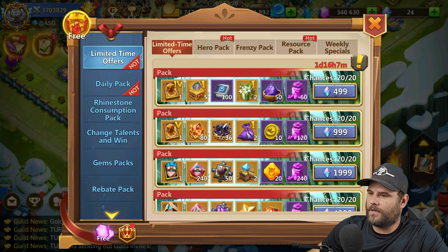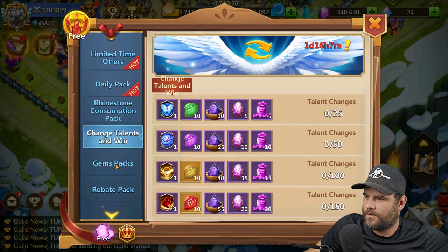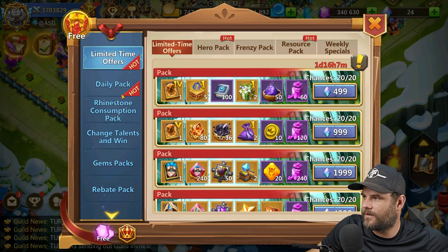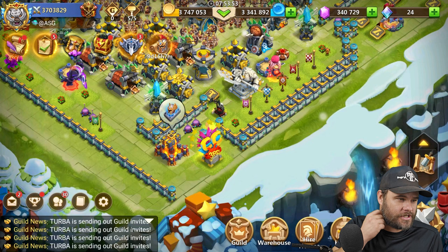There's a red dot reminder for free rewards. I've got a red dot right there — I keep forgetting about this monthly pack that I can claim as a diamond member. Let me go ahead and claim this. Done. There's no other free rewards right now. We've got changed talents. There's a gift reminder pop-up — I see there's a red dot that stays there. Maybe it was always like that and just the way it's presented changed.